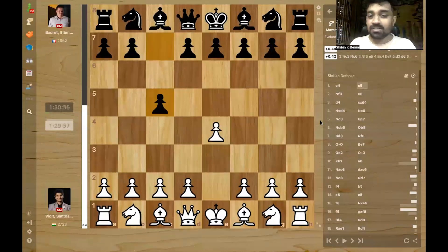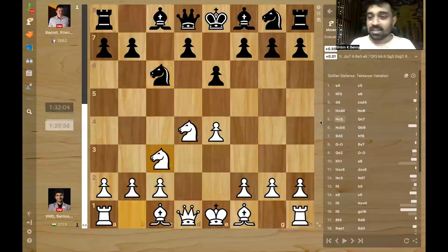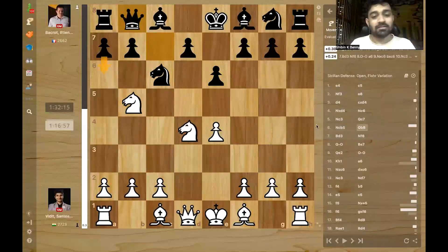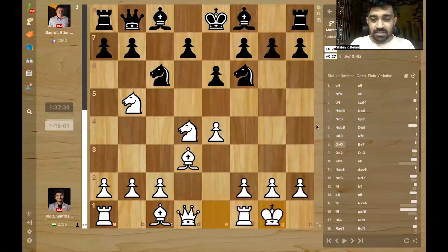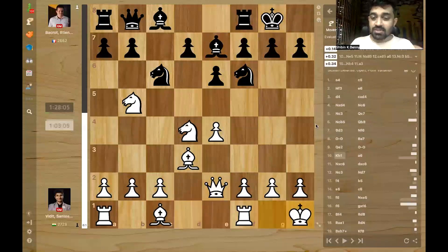Vidit played E4 and Bakrood played C5, the Sicilian. Knight F3, E6, and we have D4. Takes, takes, and we have Nc6, Nc3, Qc7, and now Nb5 — sort of an open Sicilian variation. Queen forced back but A6 will kick the knight right back later. Bd3, Nf6, and castles. Be7, Qe2, castles, Kh1. Vidit is already preparing to play F4, E5, and gain space — aggressive intentions.